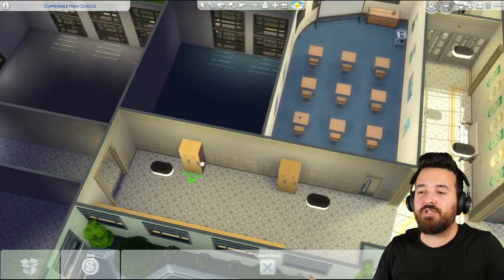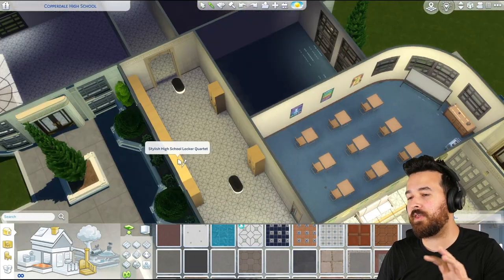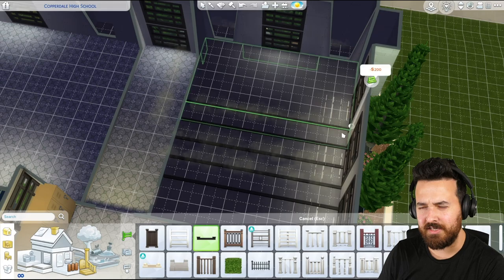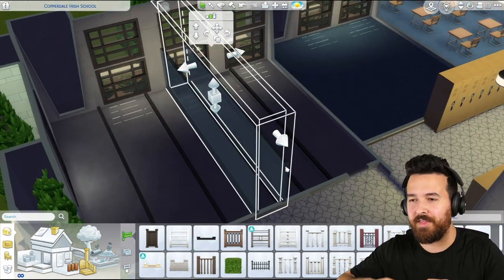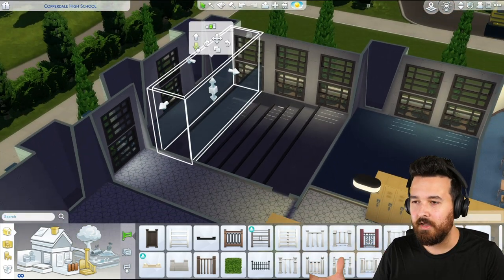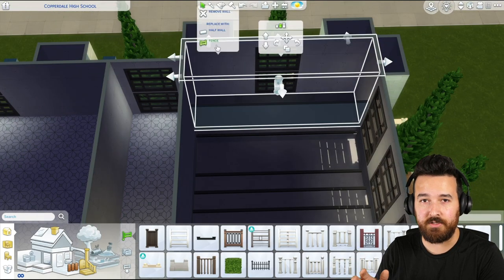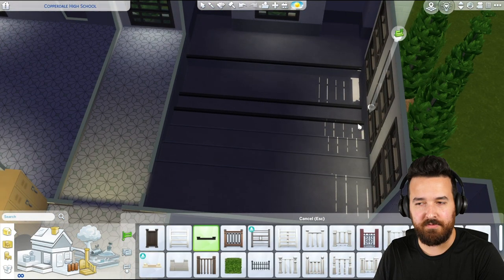That was one of my issues with the original high school - you just have to walk so far. Some people mentioned in the first video that I wanted to make the school smaller. When I say smaller, the actual school building is really quite big for the Sims - not in reality, but it's big for a Sims build. The actual playable space you have to use while you're at school is all kept on one side of the school, and we'll go through that once we have a tour at the end.